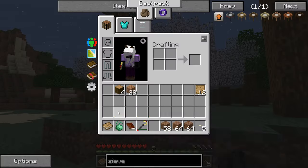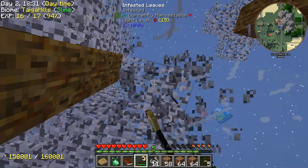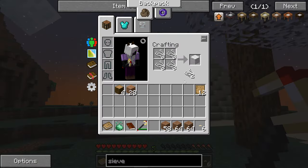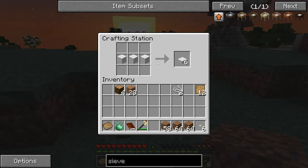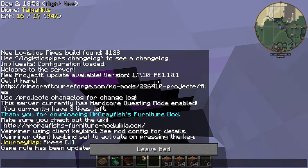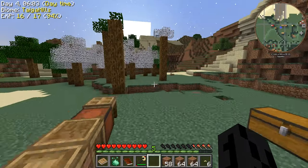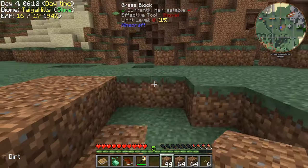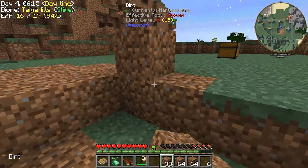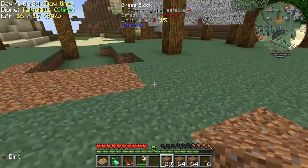I should really focus on getting some string because speaking of nighttime — that should be enough. We can make a bed now. I've recovered our part builders and stuff so we should be okay in that department. We'll place the bed and sleep. Now that we have a bed we can control nighttime, which is going to be nice. There's something I want to focus on, but first I'm going to fill in this creeper crater because I hate them with a passion. We'll probably end up moving our base just so I don't have to stare at these creeper craters the whole time.